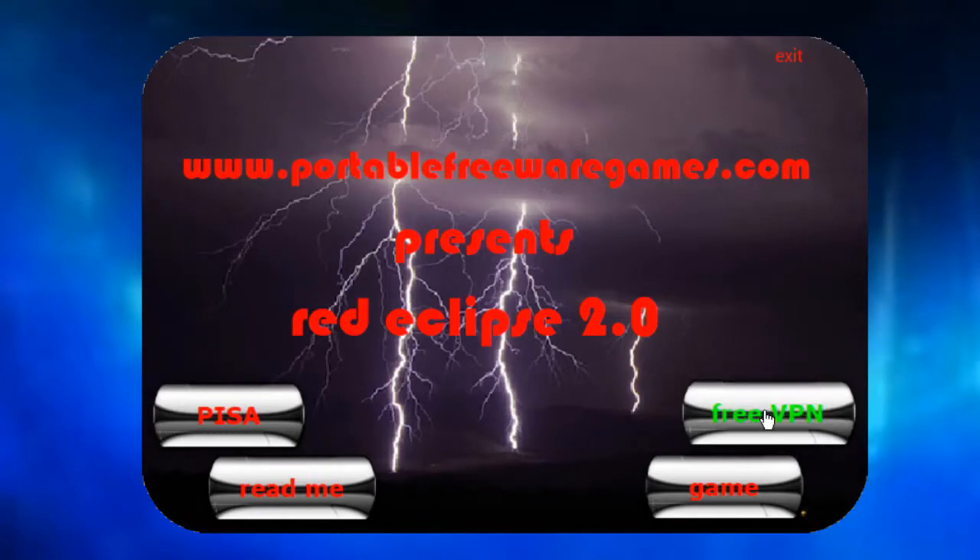On the right-hand side you've got FreeVPN. Anybody that spends a lot of time on the internet should really think about getting a VPN — a virtual private network — because hackers, government agencies, and even your internet service provider are constantly trying to spy on your activity: what you're looking at, downloading, and where you're going. A VPN would put a stop to that. This particular VPN gives you 2GB a month free, which is about enough if you're just watching YouTube videos. If you want more than 2GB a month, you need to pay for it, but it's very reasonably priced.